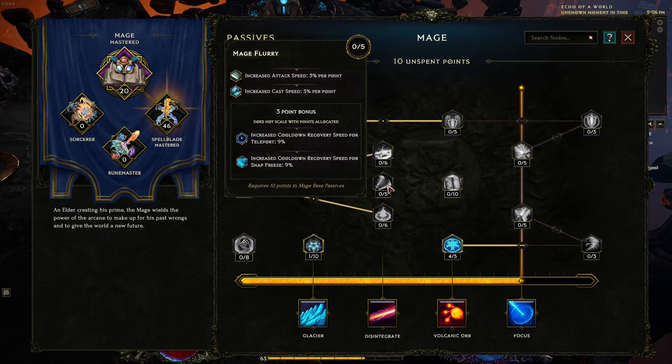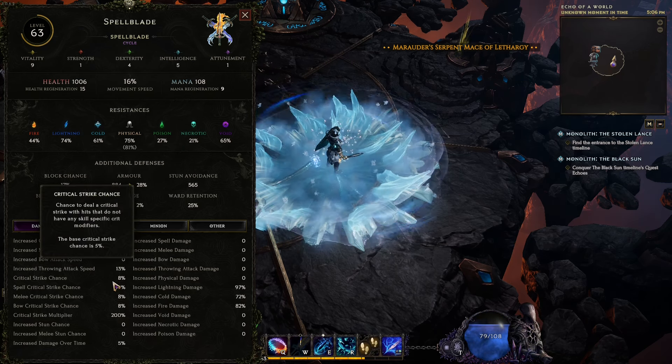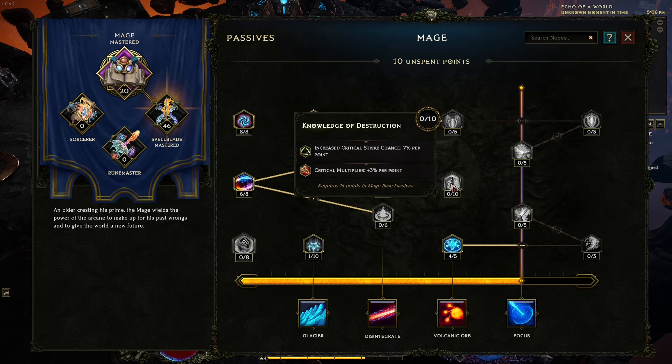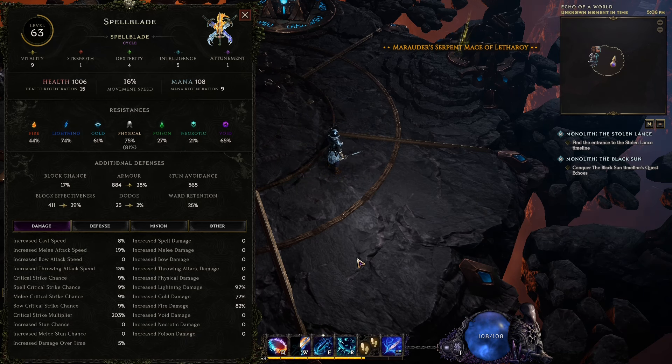We're going to invest 10 points into Knowledge of Destruction — Increased Critical Strike Chance by 7% per point, and Critical Multiplier by 3% per point. I was hoping this was a flat 7%, but testing it: we're at 8% now, and after one point we're at 9% — so it is just a percentage increase, not flat.